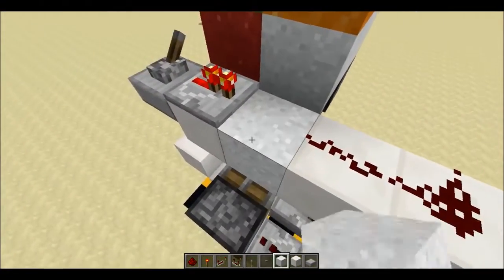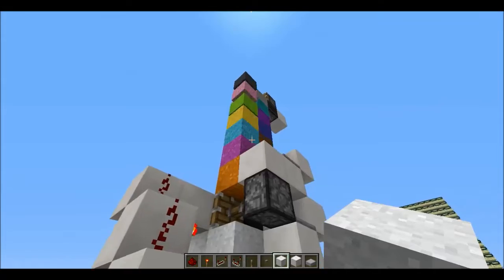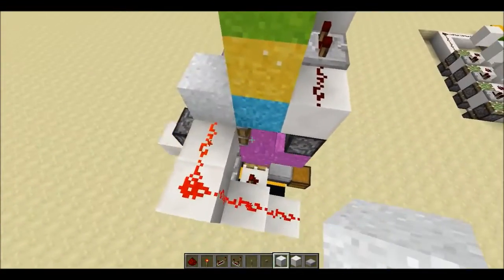There will also need to be two blocks of concrete powder in the back at all times. Don't press the button before these blocks are added, but after you add them, the machine will automatically stop converting before those two blocks are used up, so you won't have any problems in the future.